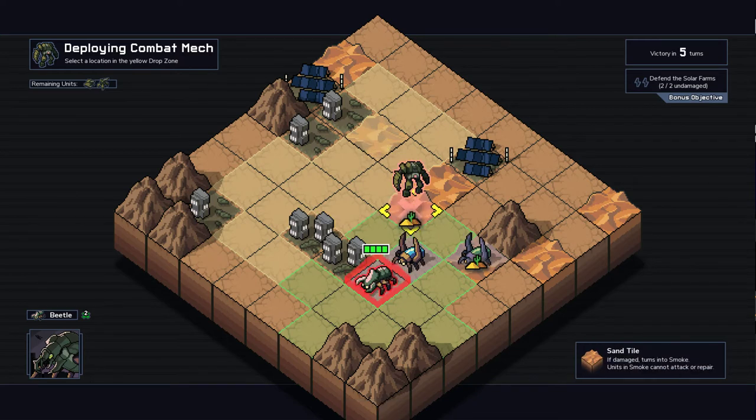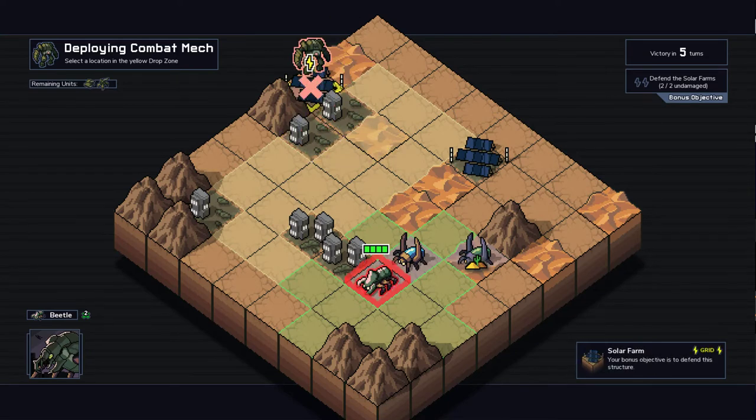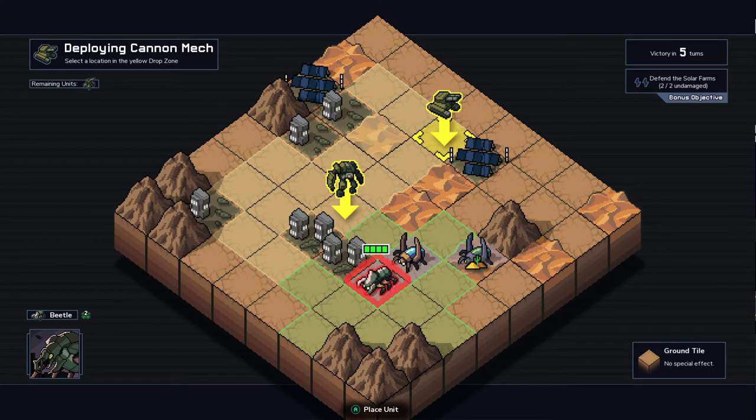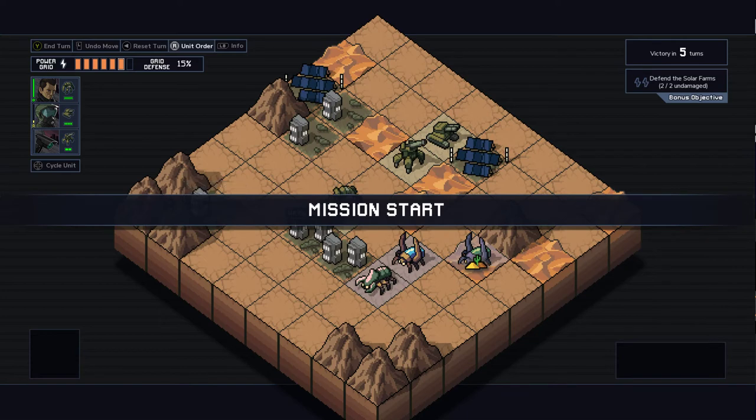Those are sand tiles — if damaged they turn into smoke, and units in smoke cannot attack or repair. Those are civilian buildings, the power grid, solar farms, and mountains are still the same. Let's put you here, the cannon mech here, and artillery will go here. Let's just see how it goes. Mission start — let's take back what's ours.